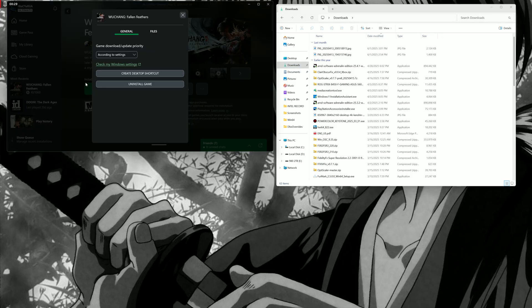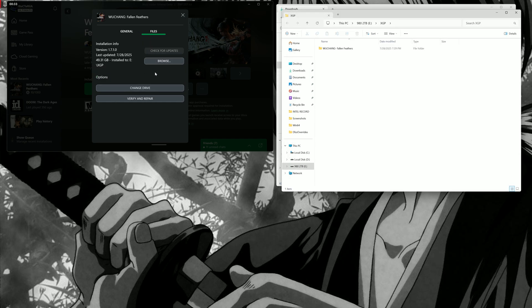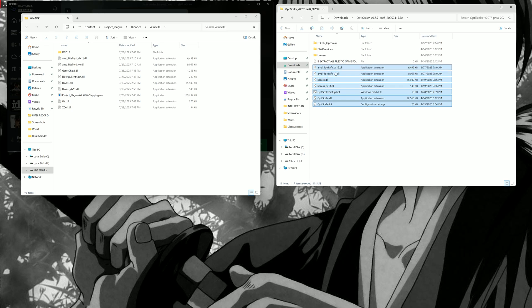First thing we're gonna do is right-click, go to Manage, and browse local files. I'm gonna drag it here — content project, GDK right here. Then I'm gonna go to OptiScaler. I'll put the link in the description, or you can just Google it — it's pretty easy to find. You're gonna extract everything here.